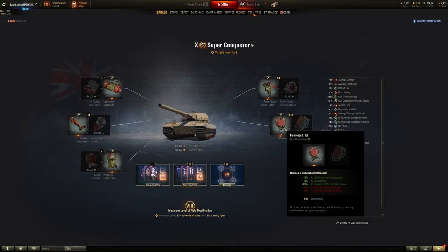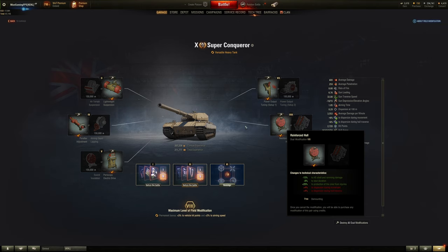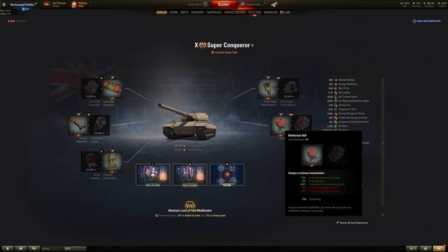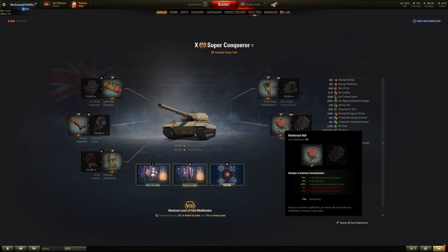For number eight you can reduce the stun percentage gained from level five by 8%, so you only have 2% added on top for stun — which is literally nothing. And you get HE and ramming damage protection plus 20% protection from crew injuries. Always go left-hand side for that.